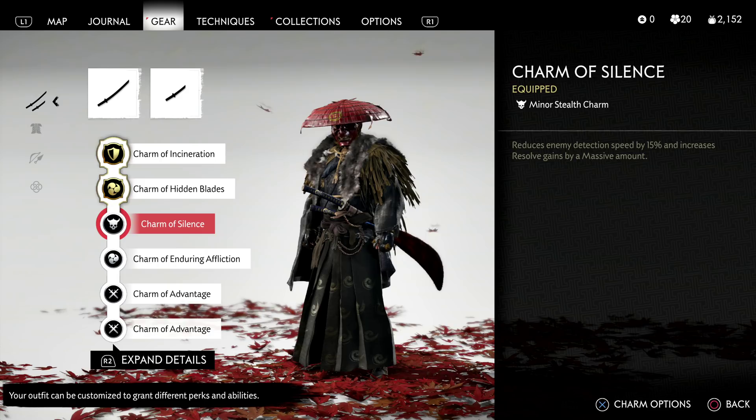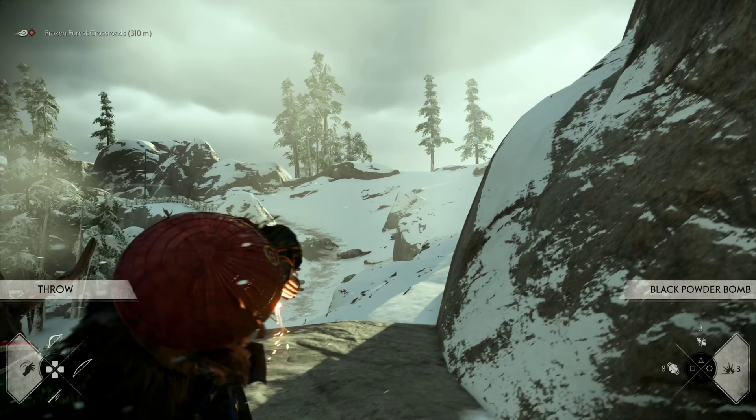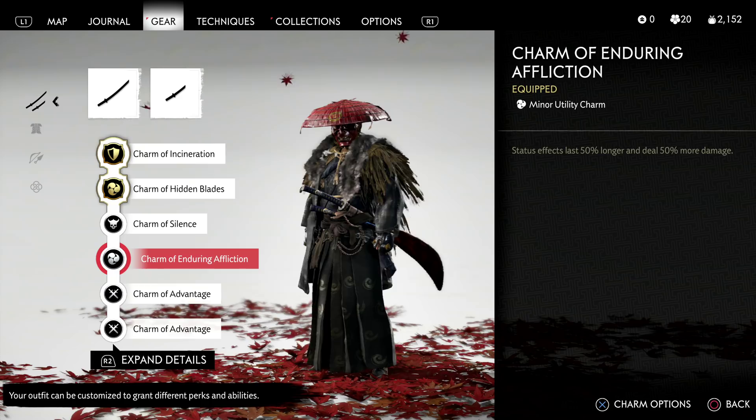As for our minor charm choices, Charm of Silence from the Fox Dens is an excellent choice here. Reducing enemy detection obviously has great synergy with a ghost style of play, and the massive resolve gain if you have it fully leveled up is certainly nothing to scoff at. Charm of Enduring Affliction is phenomenal because it's going to make the fire effect burn enemies even harder — lasting 50% longer. We also have Fire Arrows, Explosive Arrows, and if you've picked up the Blowgun, Hallucination Darts and Poison Darts — all those effects will last longer too. So for this style of play, Enduring Affliction is incredibly strong.